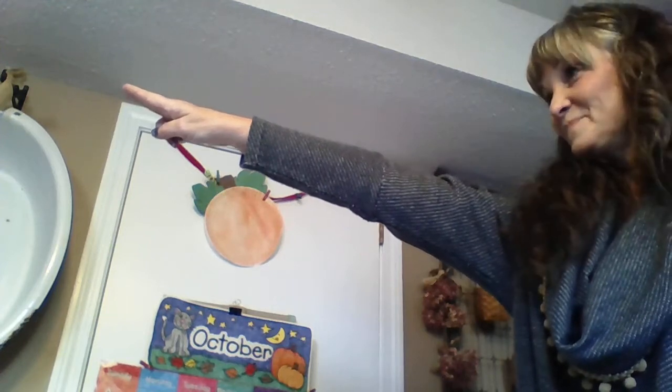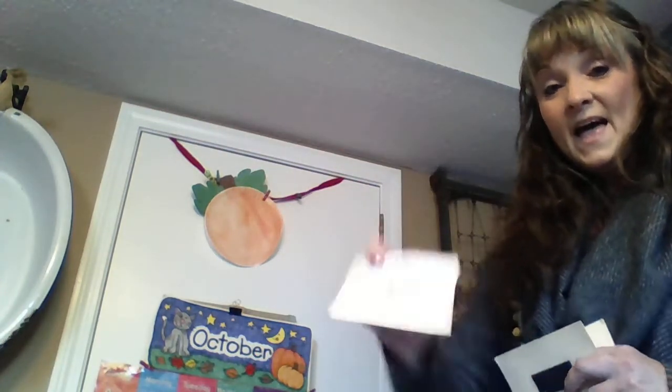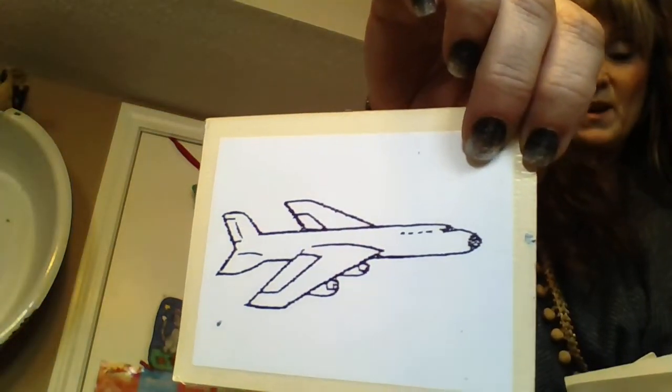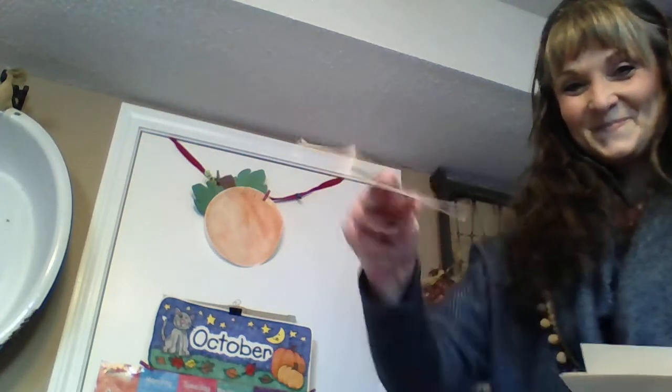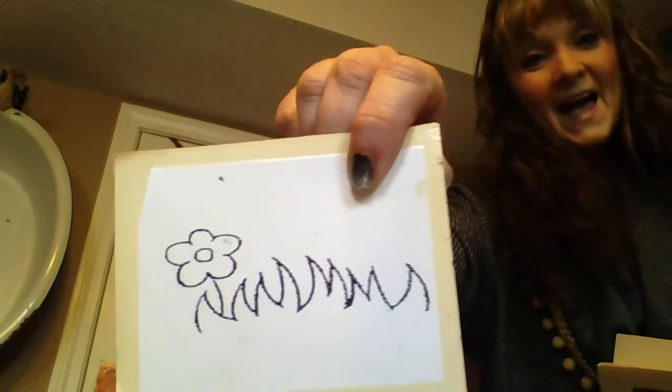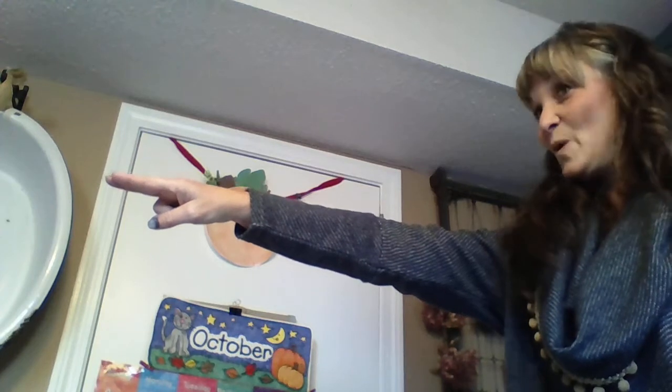Point to the skyline — the imaginary skyline. Where would it be? It would be near the top. Then I want you to think about the plane line. So take your arm and bring it down to the plane line. Under the plane line is the grass line. Take your hand at the plane line and point to the grass line. And then we have the worm line, and that goes right down to the bottom. Let's try it one more time: point to the skyline, point to the plane line, point to the grass line, and point to the worm line.